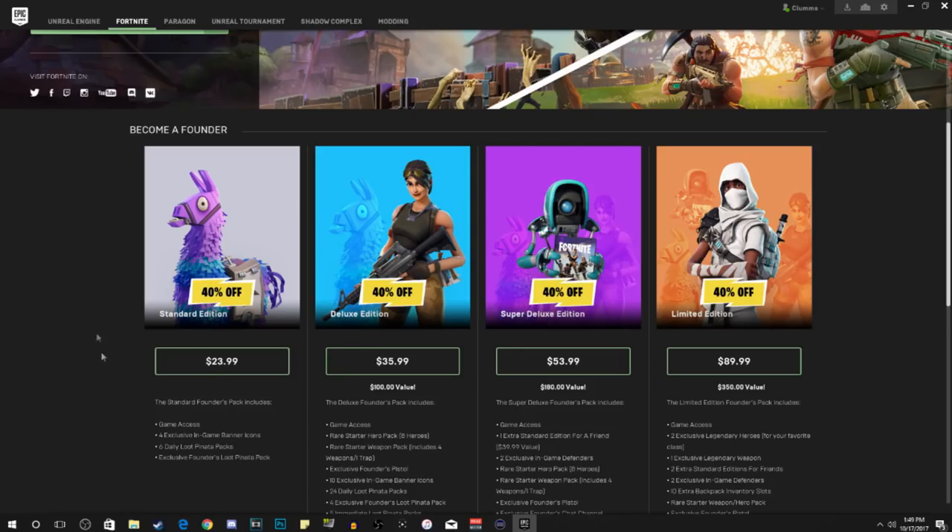You just have to buy the Founder's Edition. The cheapest you can get it is $23.99 — it's forty percent off right now. So that's how you get the golden umbrella. Problem solved, enjoy.